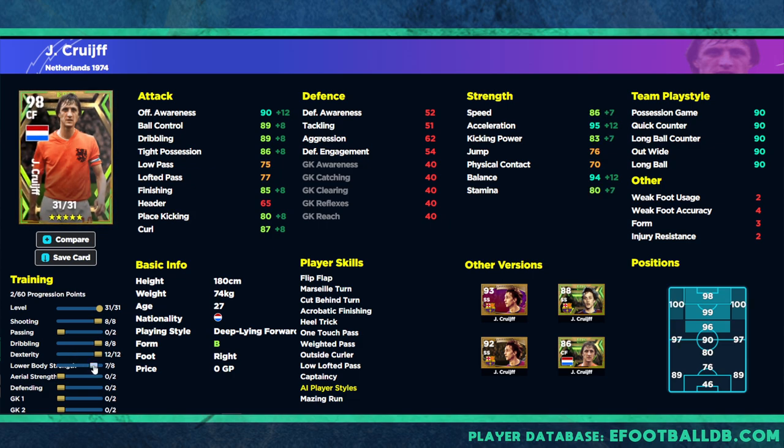I would make one key change: get offensive awareness up to 90, which still gives you a 99 overall. I'd take away the aerial strength, get stamina up to the 80 mark, and put the extra points into passing to get it up to 77. Those extra points give a bit more freedom on the ball. We'll have multiple versions of Cruyff in the full training guide.